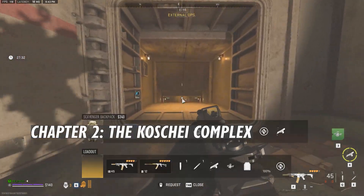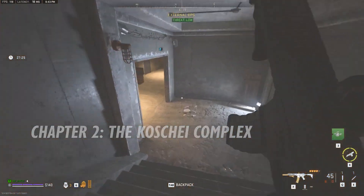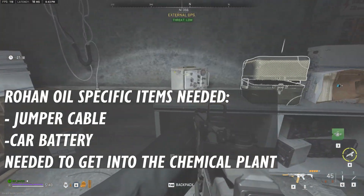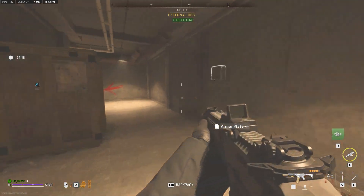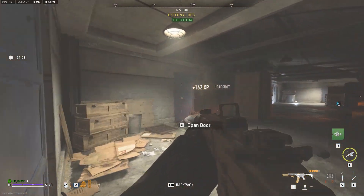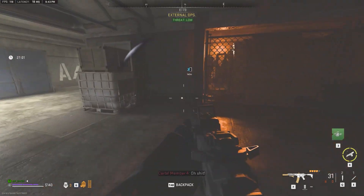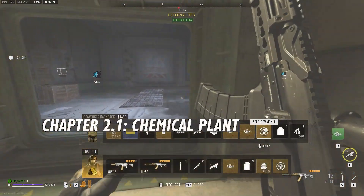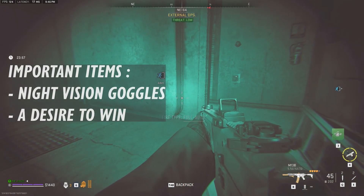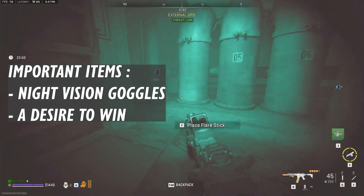Chapter two will be me going into the Koshi complex and giving you guys what my thought process was going through here. As I'm going through the complex, I tried to have space for a car battery and some jumper cables so I wouldn't have to worry about it later. The reason I know that is because I went into Rohan oil, and Rohan oil doesn't have any other hazards you have to deal with going through there — the tradeoff is that you need to find a car battery and some jumper cables. So as I made my way into the chemical plant in the Koshi complex, I used the car battery and the jumper cable that I had.